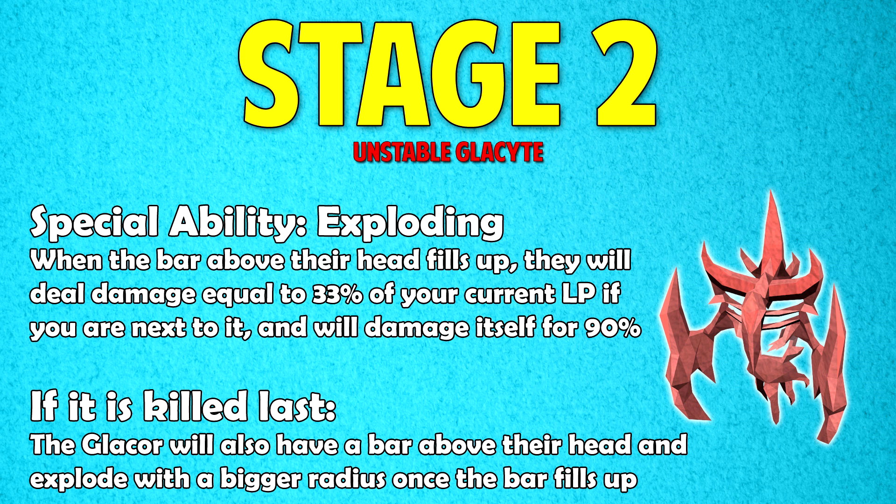The third Glacite is the Unstable Glacite, whose special ability is Exploding. It has a bar above its head, and when the bar fills up it deals damage equal to 33% of your current life points, so make sure you move away when it explodes. However, when it explodes it also damages itself for 90% of its life points, making it easy to finish off. If killed last, the Glacor inherits this ability with a larger explosion radius — so if the bar fills up while you're fighting the Glacor, stand a few squares away.